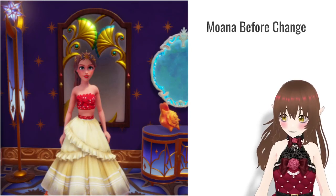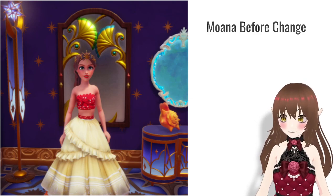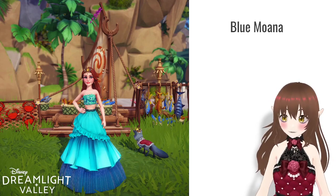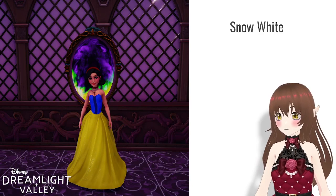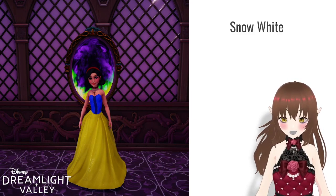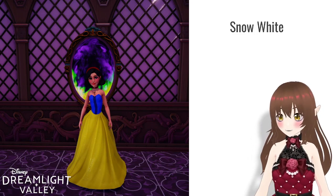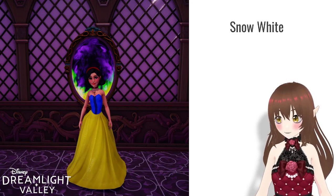This is the Moana level 10 friendship dress before they changed it. I don't know why they changed it, but I want the original back. I created this dress, and when I posted it in the official Discord, somebody said the way the mirror looks in the background made it look like I had a pair of wings — and I am all for it. This was basically inspired by the original Disney Snow White. Could have done with the puffy arms though.